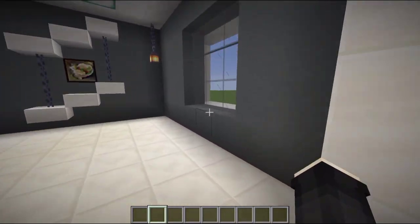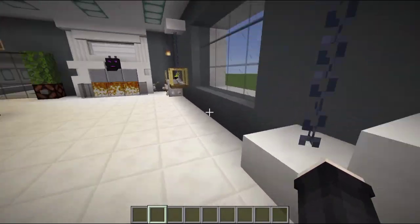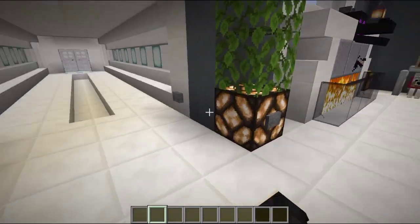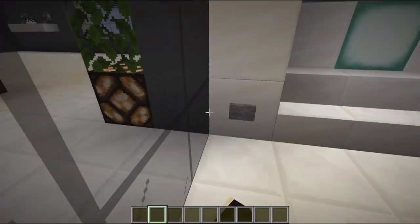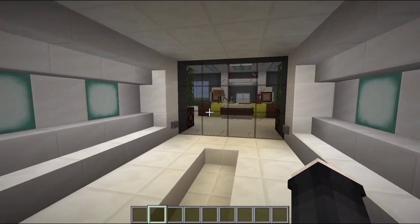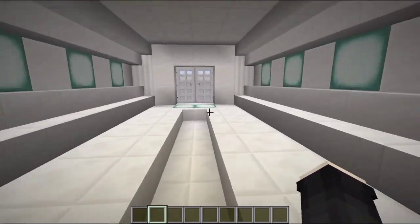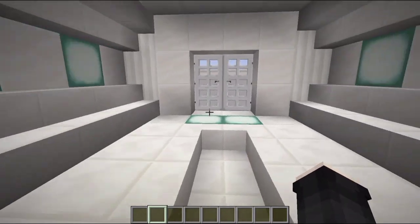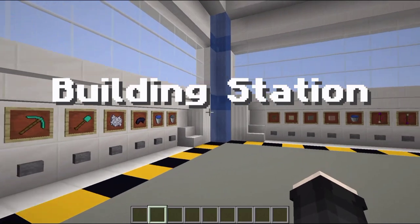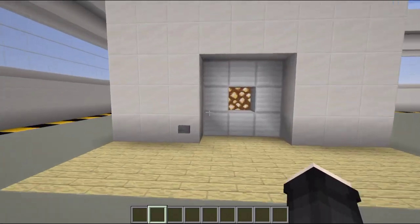I am in Java Edition, version 1.16.5. Let me go right here to my building station to show you the actual creation. You can download this world in the description — it's the Derby Jones office for Java Edition. I just made it in Java Edition, so here it is, my building station.